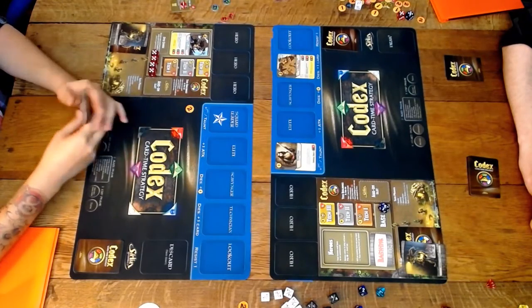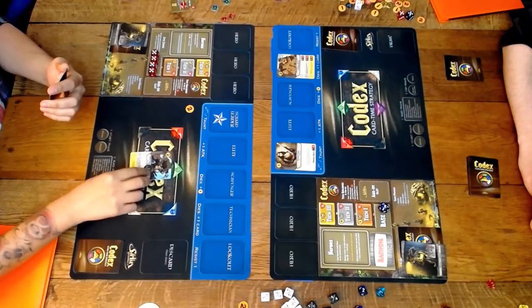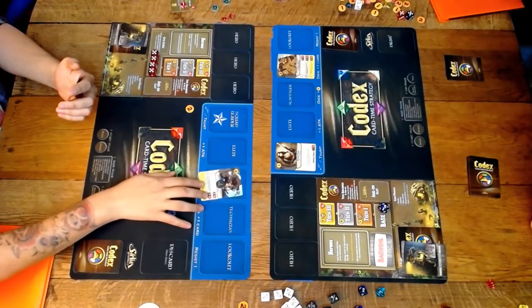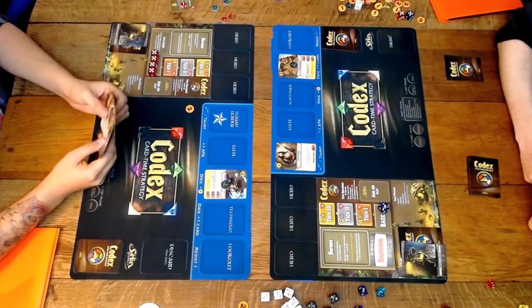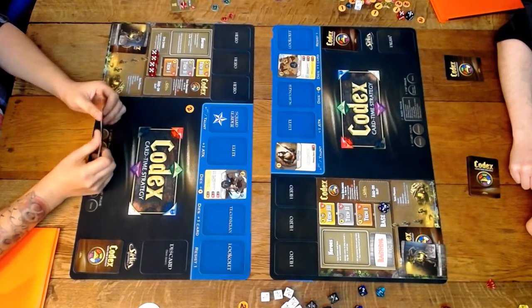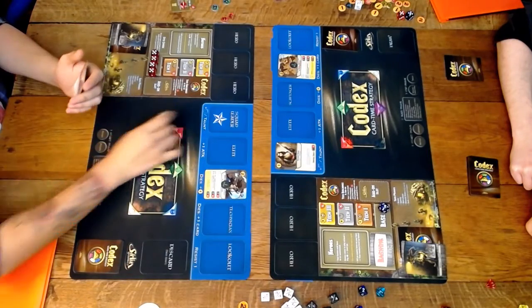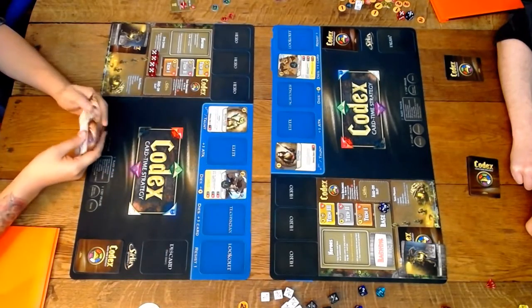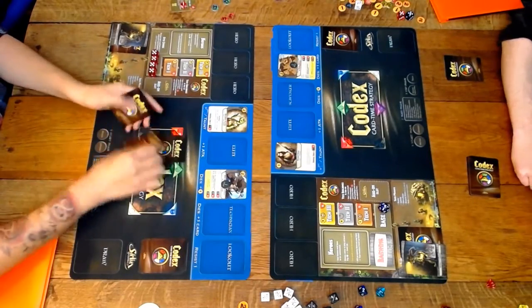What you're seeing here is the starter set. If you go to our Kickstarter now, which is live, this is the first pledge level. You're not going to get these mats — these are really old mats from development, so they're actually kind of outdated. I believe they might be a stretch goal for core and deluxe sets.